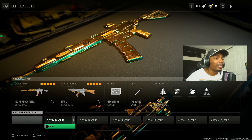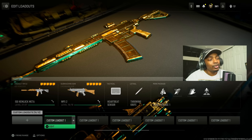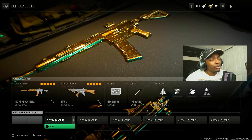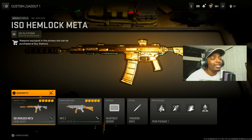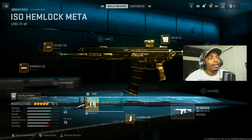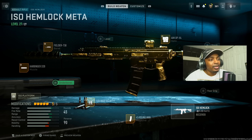All right guys, I have to hook you up with the top five best assault rifle loadouts in Warzone 2. We're going to start right away, and I want to give you my personal favorite to start out with, which is the ISO Hemlock. This thing is insane and I think you guys need to try it out — new DLC weapon — and everything you need is right here.